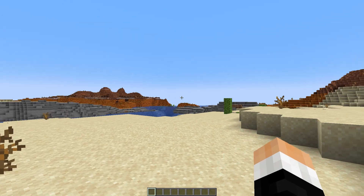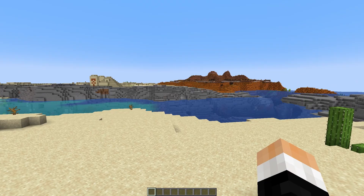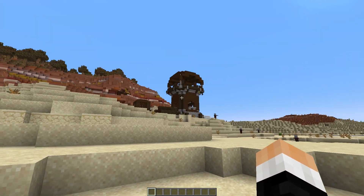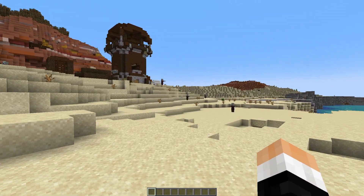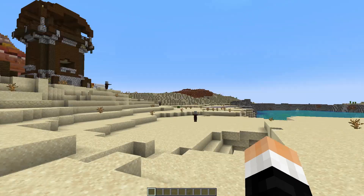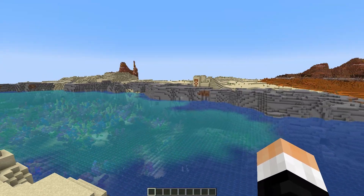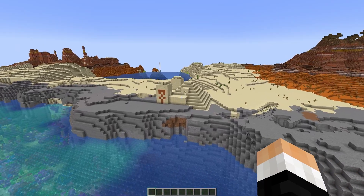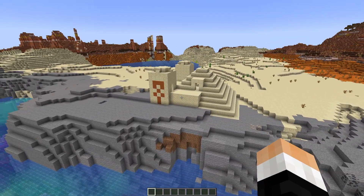Coming in at Seed number 1, ladies and gentlemen, we have this beautiful seed. Things get a little interesting here — you spawn in directly next to danger, you're almost guaranteed to die. But you do have a really interesting Desert Temple barged right on the edge of this river. I thought it was really cool the way it was sitting there.